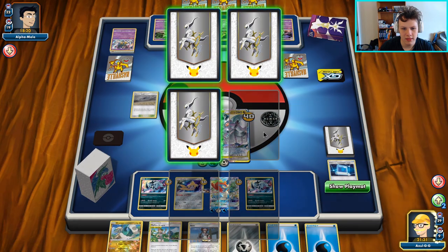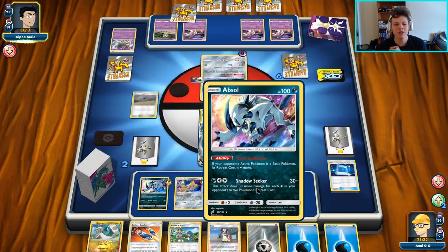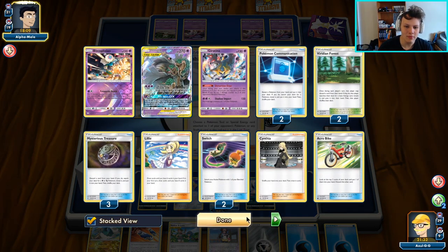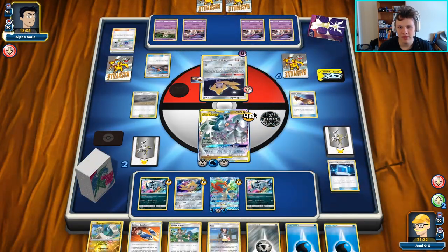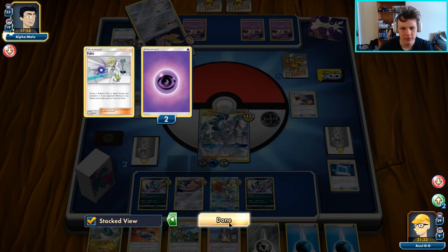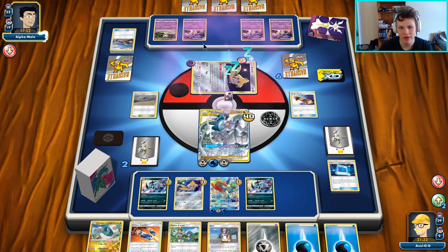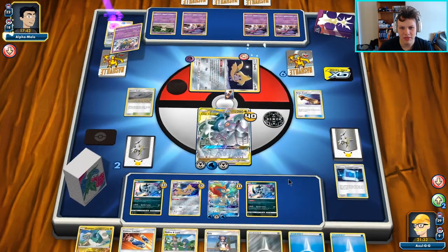They have to throw all four damage counters on the ADP because they have to try and take the knockout with the Tina Chomp on our active. Spell Tag to our active — give me two prize cards. Oh, that is a Custom Catcher. So now we have — if they do KO us, we have Rosa for Custom Catcher. So this game is pretty much over. Our opponent played the opening games super sloppily. Even after realizing we were playing ADP, they chose to set up stuff that doesn't give them a chance to win the game. They don't have a second Reset Stamp and they're also out of Switches. Double Custom Catcher, bring up Malamar — that should be game.